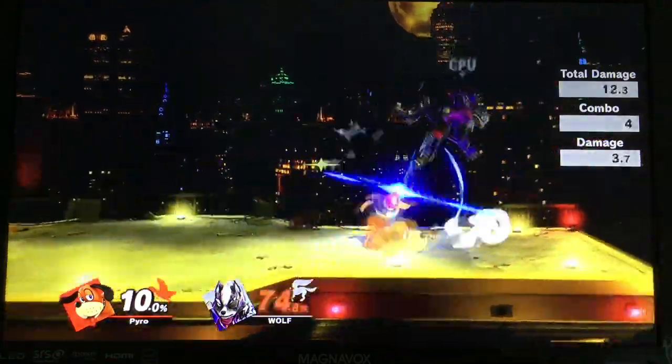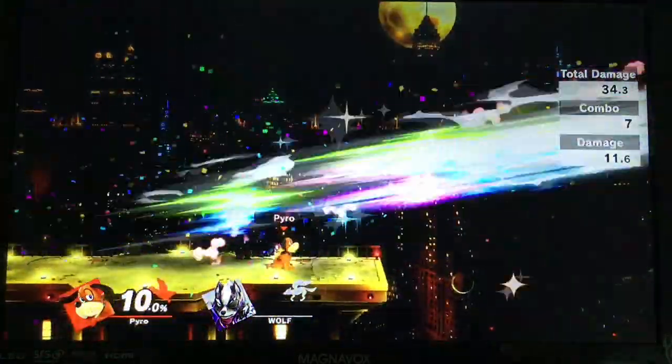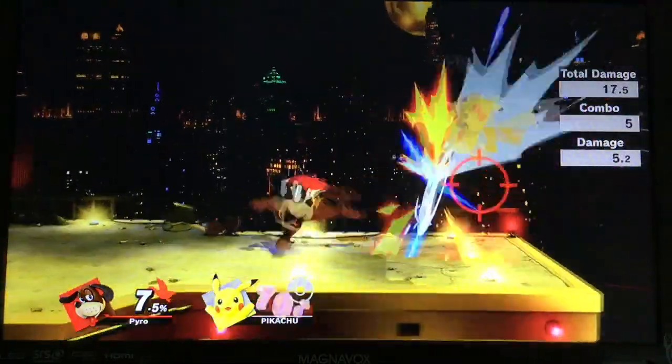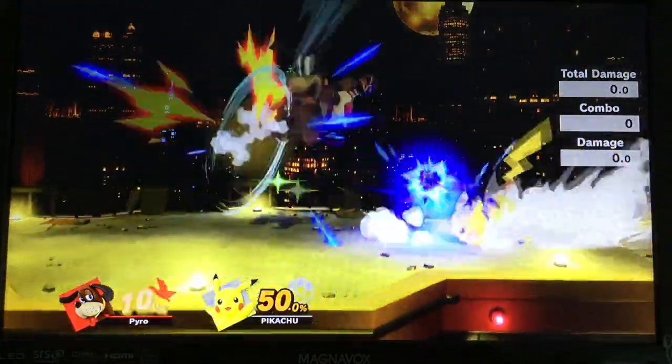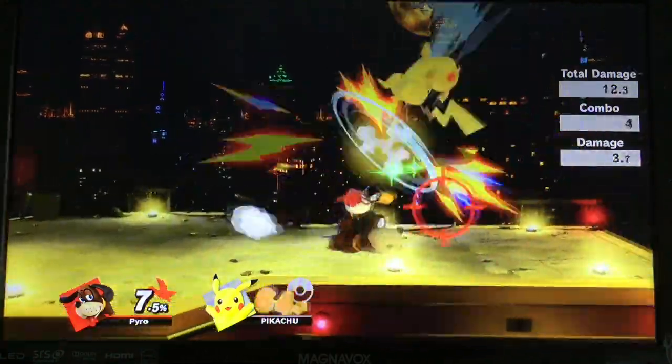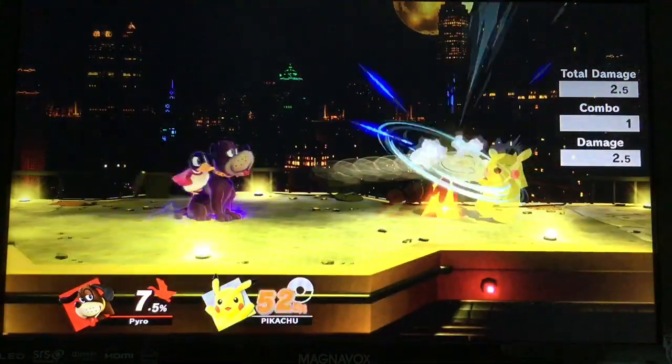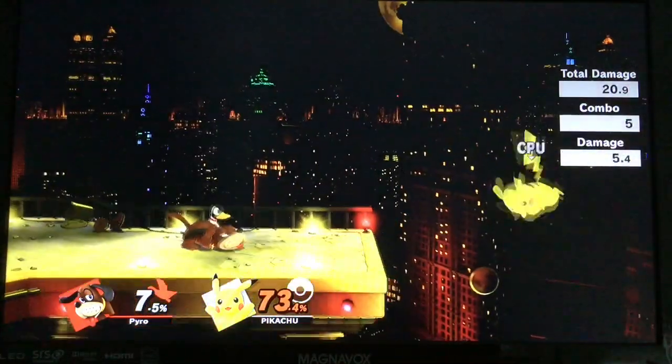This is the Duck Hunt Clay Pigeon Combo Break Guide. Duck Hunt can cancel the amount of end lag he has on his Side-B by absorbing the hitstun of a weak move. Sometimes the amount of frames saved is so much you can combo Clay Pigeon into a fully charged F-Smash.